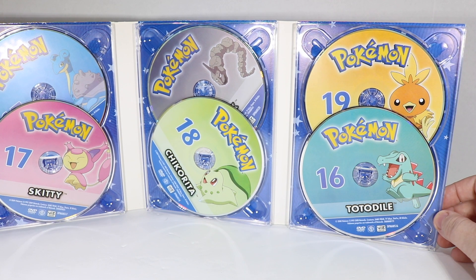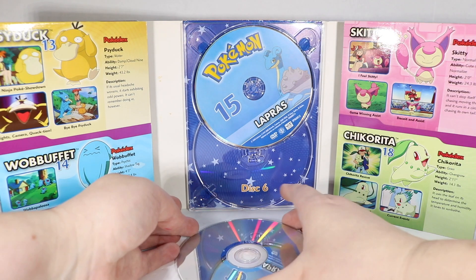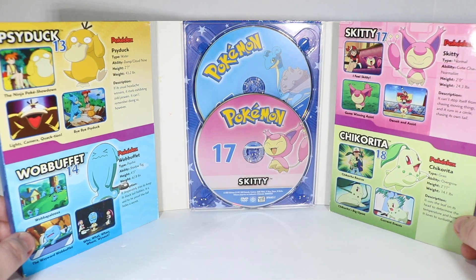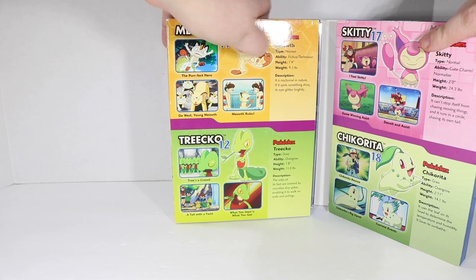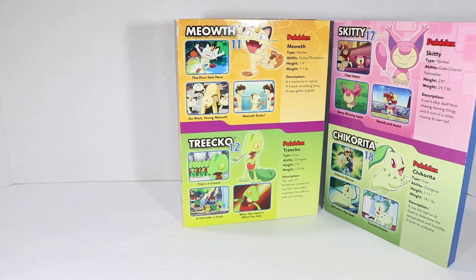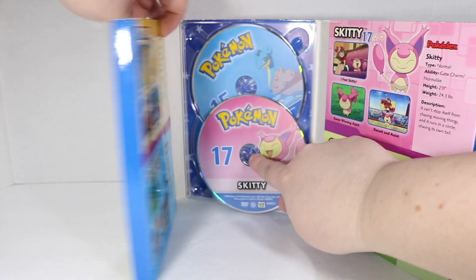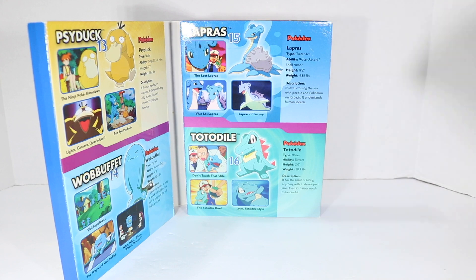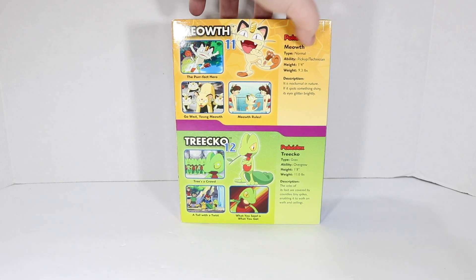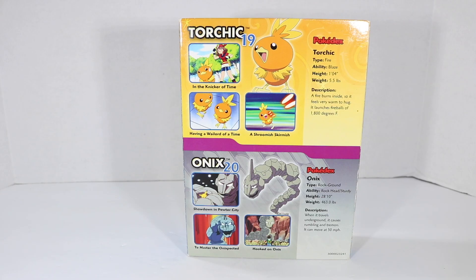I still call my daughter Chikorita sometimes. Then Torchic and Totodile. I'll linger a little bit and let you enjoy this gorgeous little stats box art. Looks like this one closes to where we get all such cute little Meowth, and Trico. Skitty, stay in your home! Lapras and Totodile, and then Meowth and Trico — did we see the back? Torchic and Onyx, so cute!